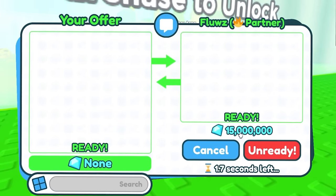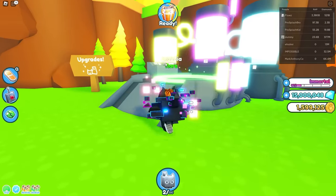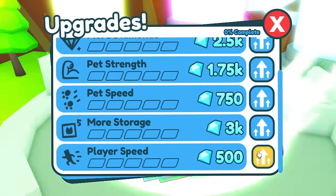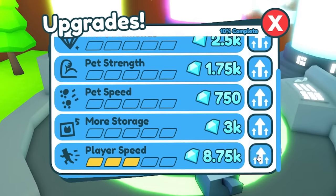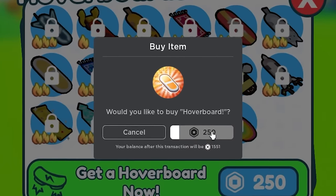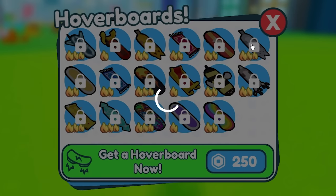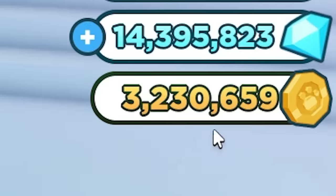Flu's going to give me 15 million gems and get the upgrades. This is what we really need - we just really need the player speed because I don't want to be walking so slow. Why don't we just buy a hoverboard? Because we're kind of pay-to-win anyway. There we go. Now that we have all these coins and everything, we're just going to go over here and open up a ton of eggs.